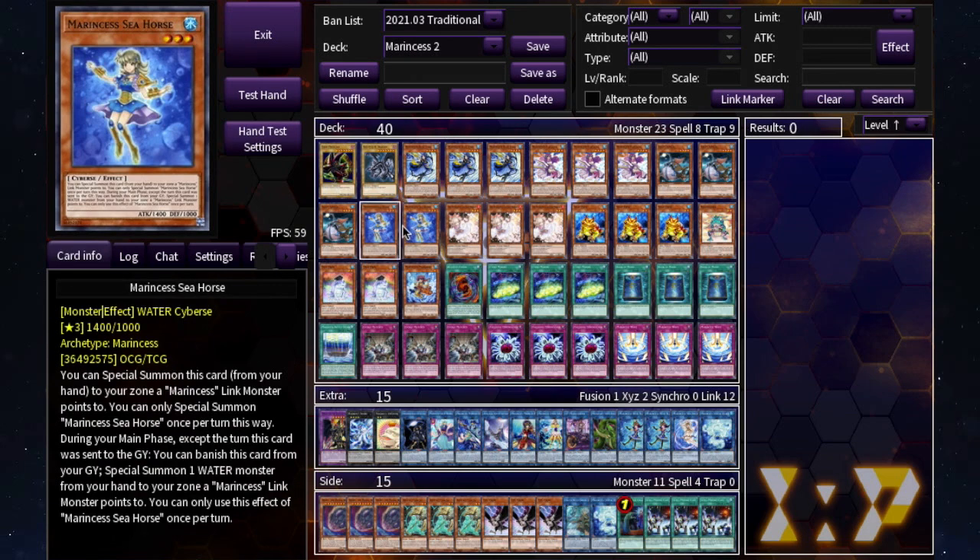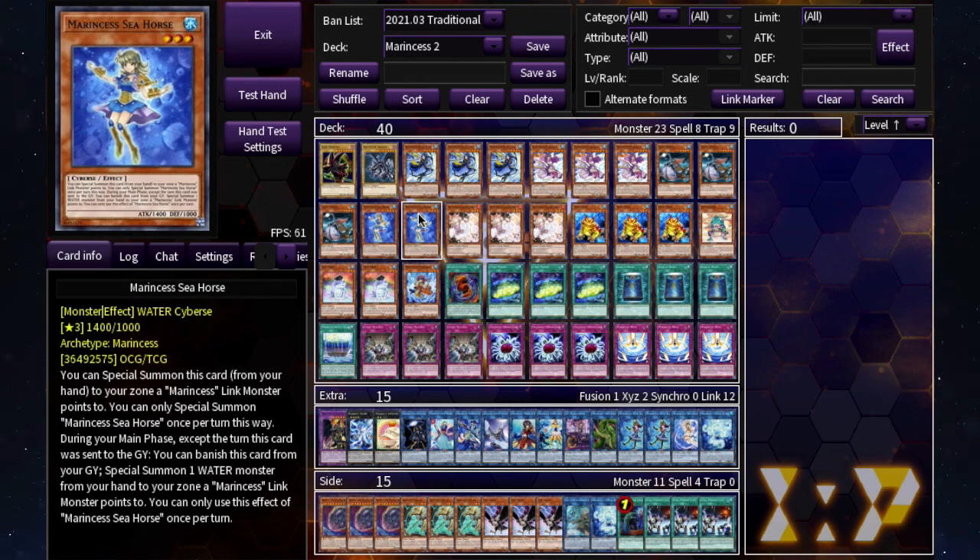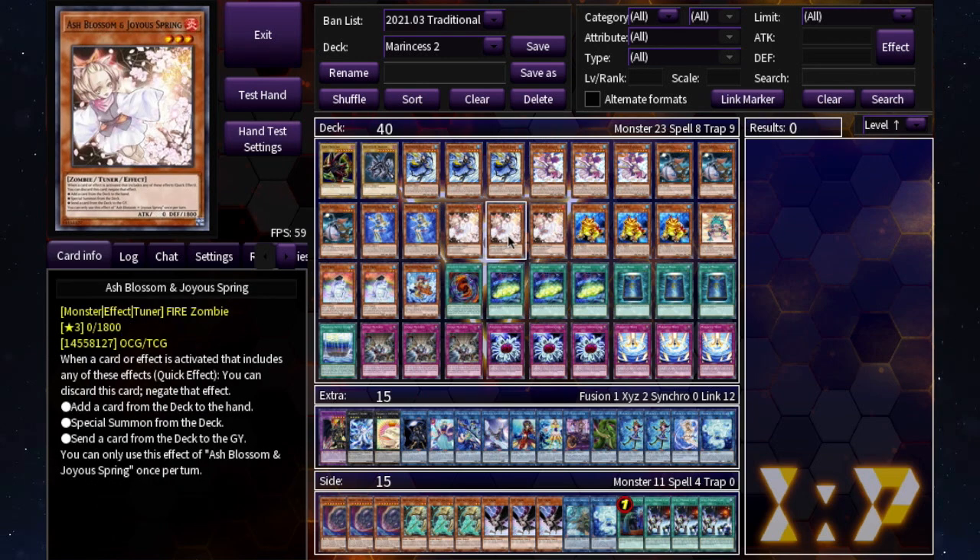We've got two Seahorse, which you want to send with Marincess Blue Tang. When this card is in your graveyard you can special summon it, and then you use one of your link monsters to return it to your hand after sending it to the graveyard with Blue Tang. We're also running three Ash Blossom as a hand trap. The side deck shows a bunch of other hand traps you can use.